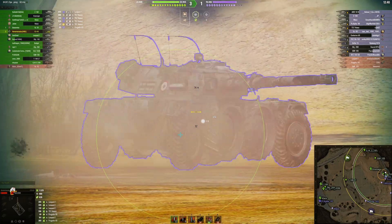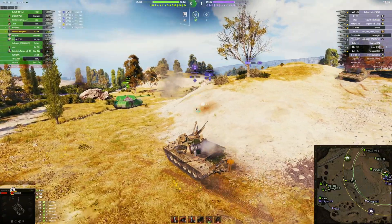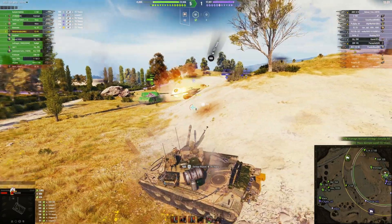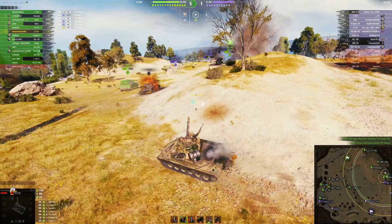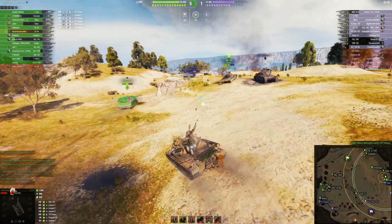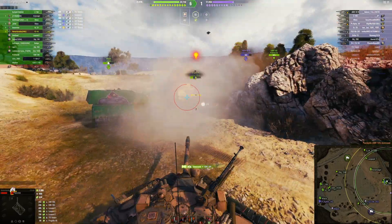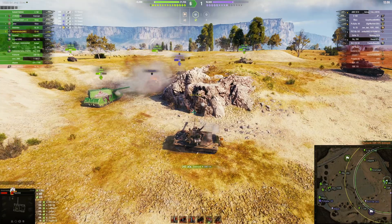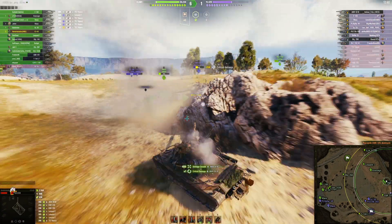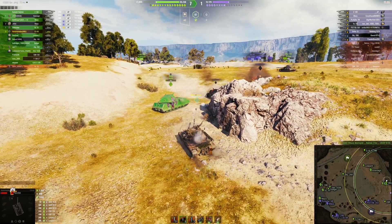There goes the EBR. This poor Maus is just in here hard. Nona bounces the 57 Heavy — nice! He's firing AP with that, and hardly anybody in a 57 Heavy fires just AP. Nona takes out the EBR, which is always a good thing. There's a 50-100 right here — puts a nice tracking shot onto him and he's down.